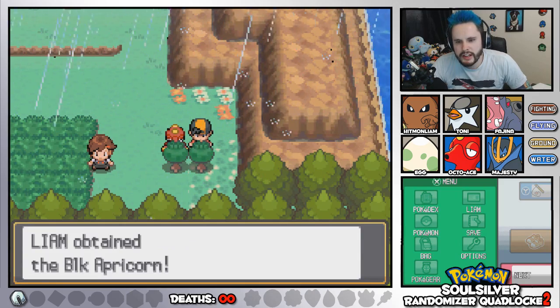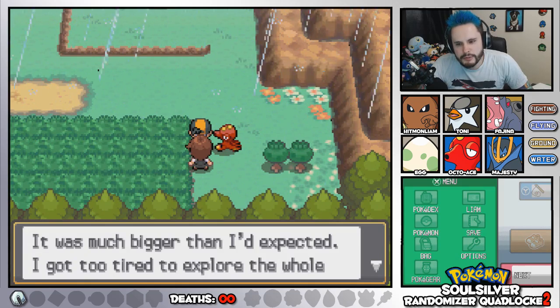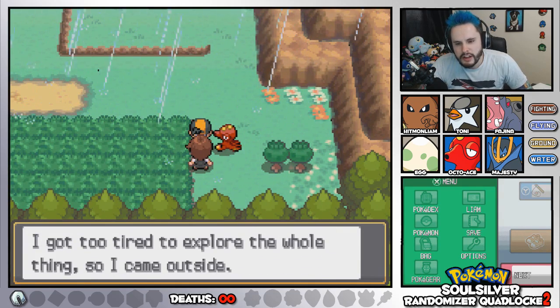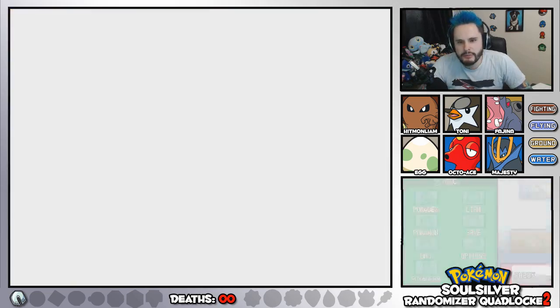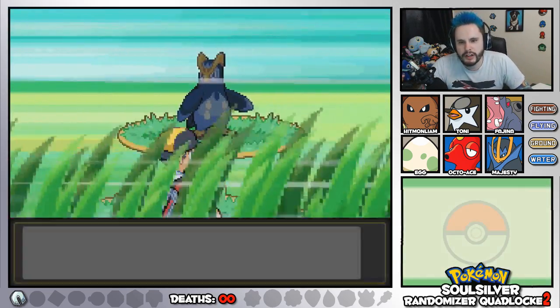Should we talk to this goon and see if they'll battle us? 'I finally got through that cave — it's much bigger than I expected, I'm getting too tired to explore the whole thing.' Okay, let's catch a Pokemon — that's the plan. Route 33, I don't think we've caught anything.